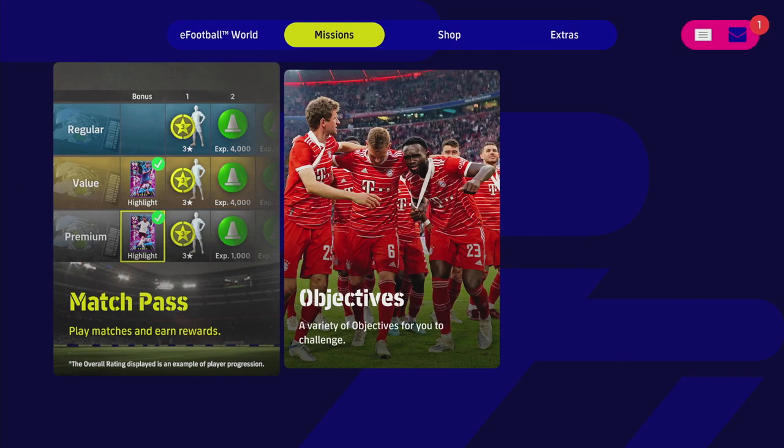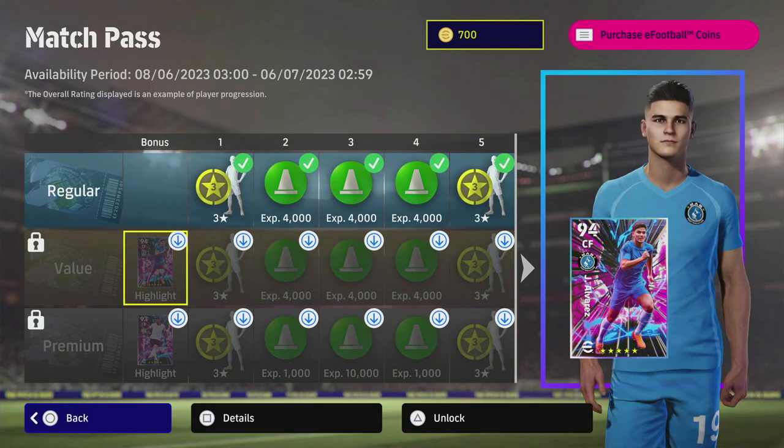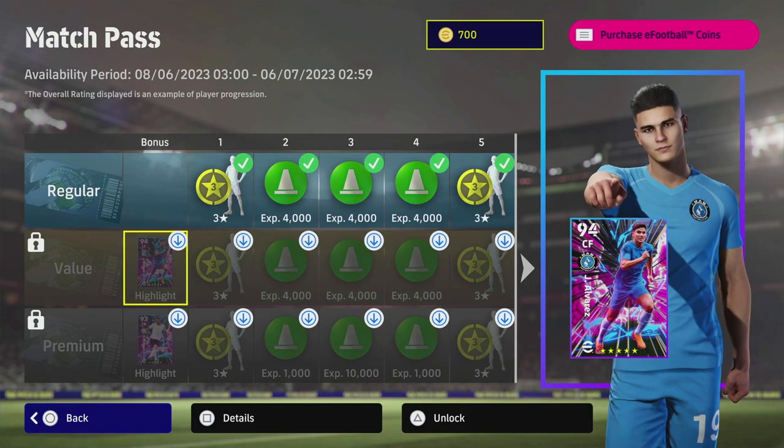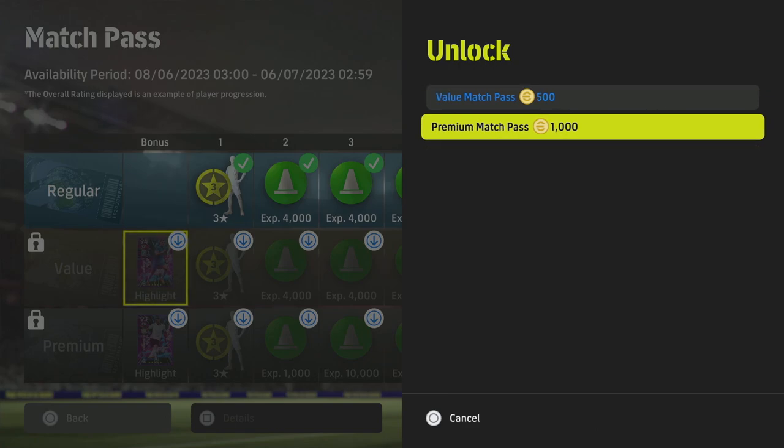Welcome back to the channel. Today we're going to be taking a quick look at Match Pass, as well as the two cards you get with the value and the premium Match Pass. If anyone has unlocked a Match Pass before, the value Match Pass is going to be 500 coins to unlock a second one, or the premium Match Pass is going to be 1,000 coins.